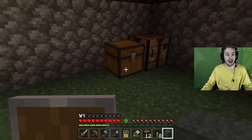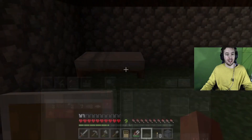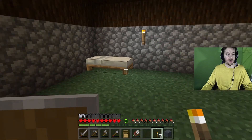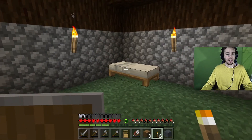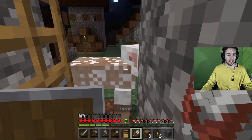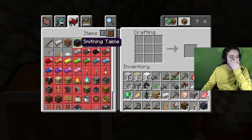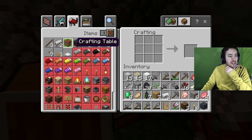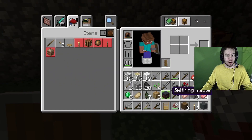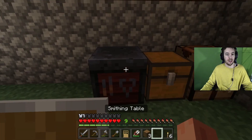Now let's get a bed — there's my bed. I'm going to want a torch by my bed. One on each side. I've got my bed. A smithing table sounds necessary — I'm building a smithing table and putting it right there. What do I do with it? Upgrade gear — I can upgrade my gear. I probably need ores to do that.